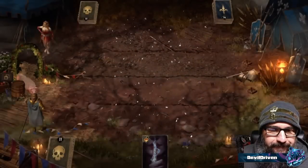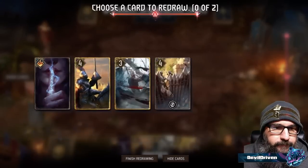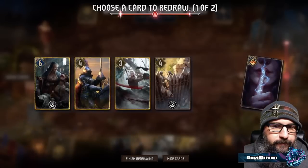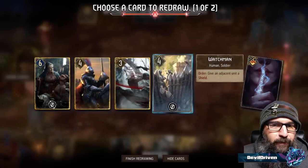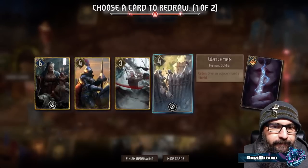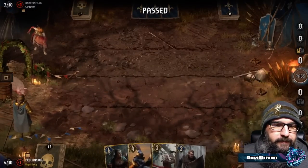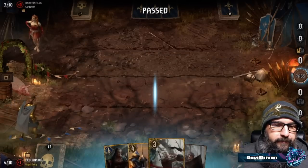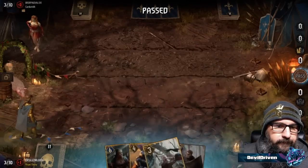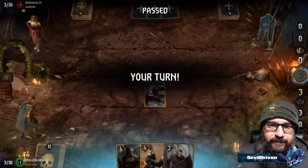Gerald's dead but we don't care at this point. We probably just do a dry pass — get rid of the Runeword. It's really good with the Trident but we could keep the Watchman since he's not going to push us. We can kick the Watchman and drop the Gerald — an ironic 10-point, 10-provision card on a dry pass because it's just dead otherwise. Play the Gerald — feels bad.